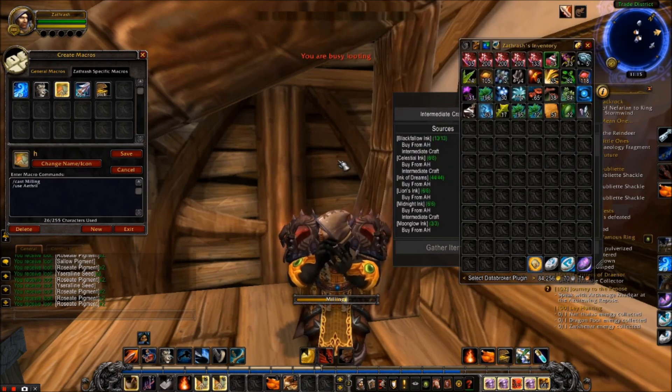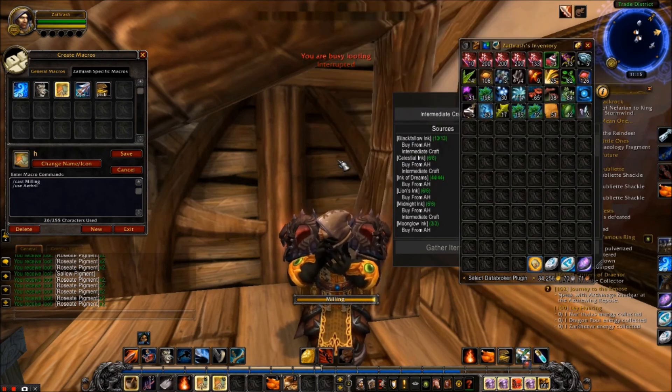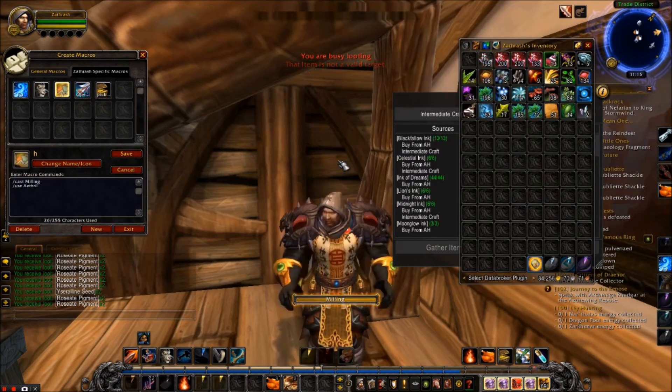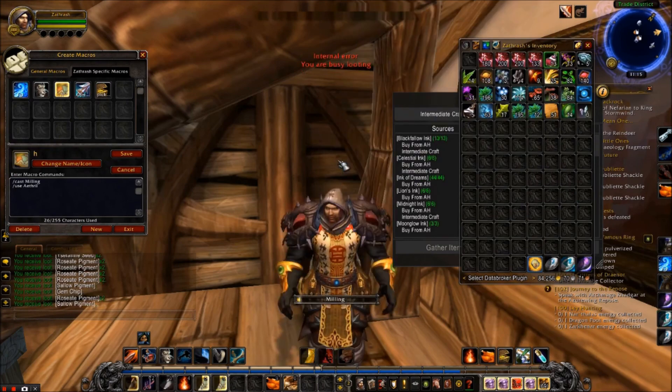Basically you're going to want to buy Dreamleaf for around 20 gold each, then flip them by milling into pigments and inks and selling those on the auction house. You can also use this method to get more inks and pigments for your Legion glyphs.